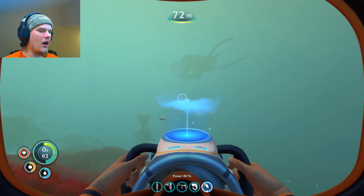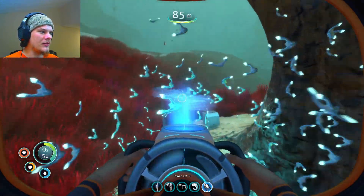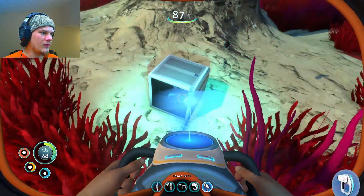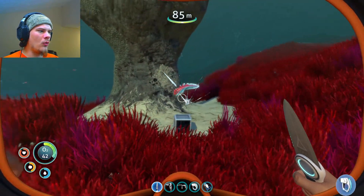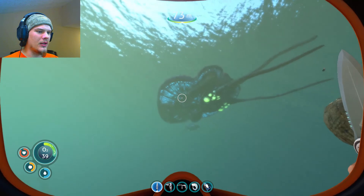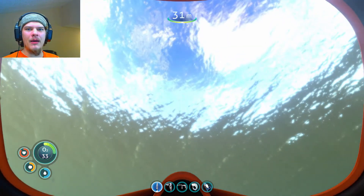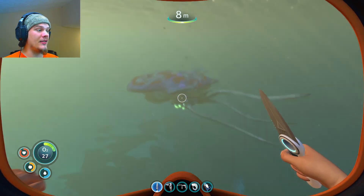Whoa, you sound awesome! Oh what's this, what is this? That is — oh my goodness, you scared me. I want to go up to the surface real quick because I need to get some O2. That made my butt clench. They're massive but they're so small.